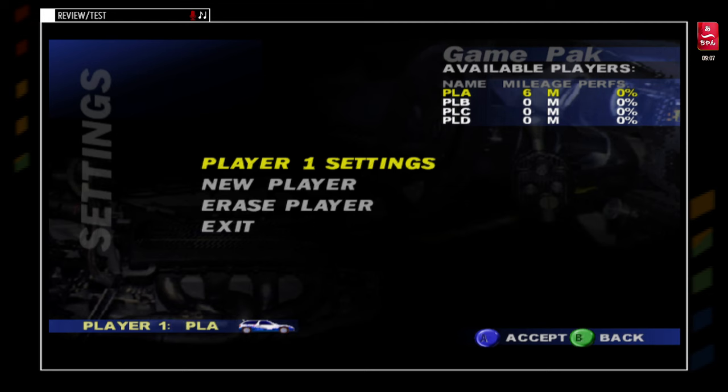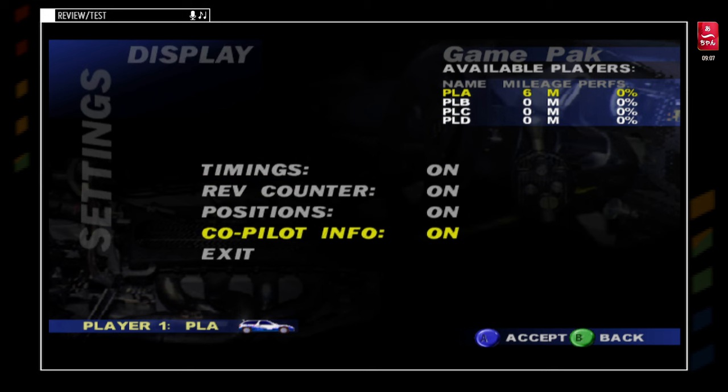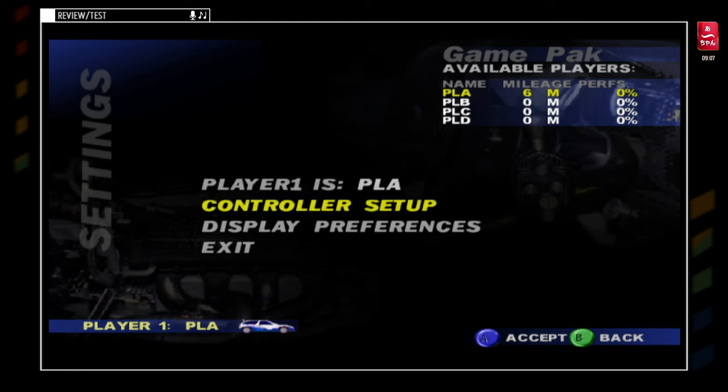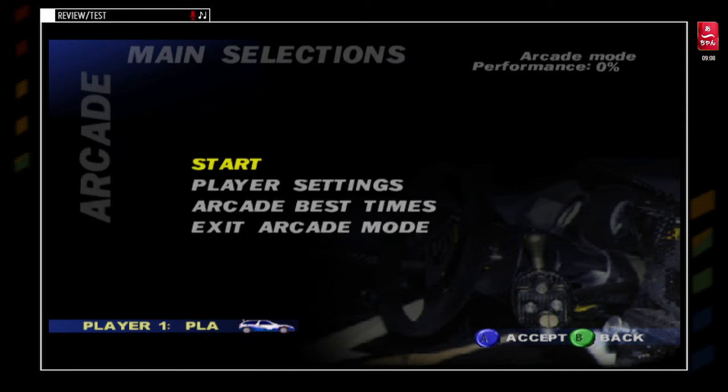We're going to do the player settings. We're going to change... I can't change the name. I'm going to do the preference. We're going to activate it — Copy, Reader... Ok, we're going to do it. So it's ready. We're going to start.